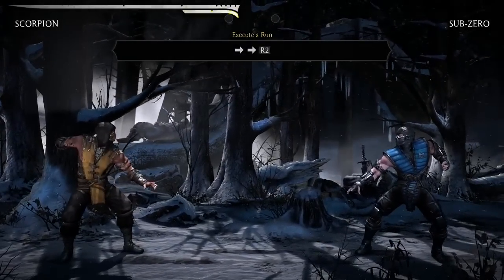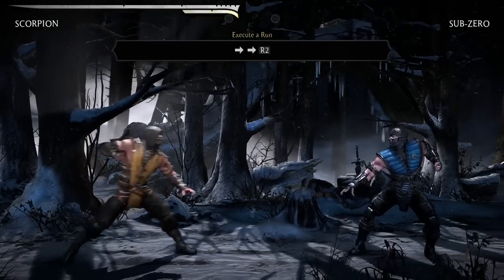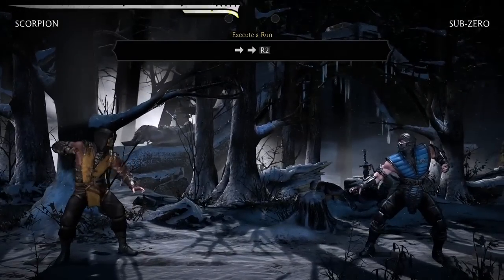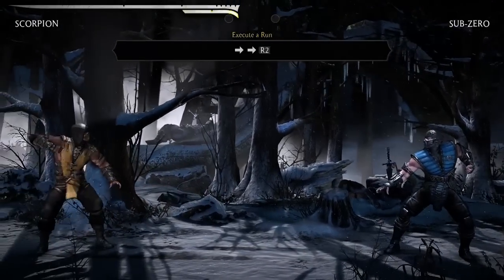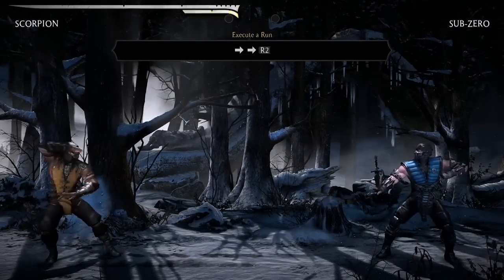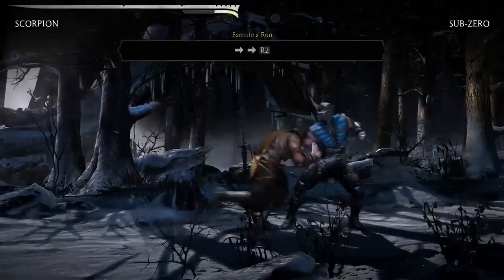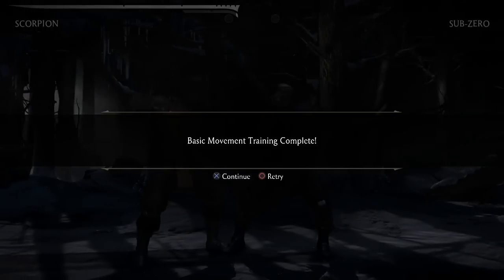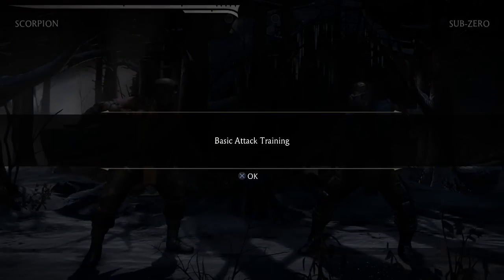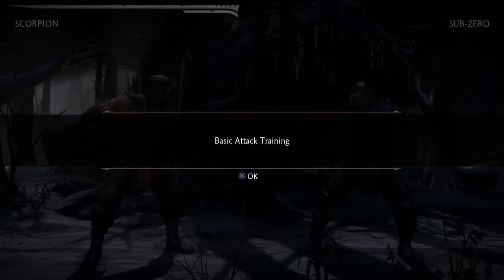Here's where I want to help you guys out with executing a run. A lot of characters in this game — I think Cassie Cage, Reptile, quite a few others — are gonna have runs in mid-combos. A lot of people have been having trouble executing this properly. The best way to do this is pressing forward and then forward and R2 at the same time, instead of doing forward, forward, R2 sequentially. Press forward and forward-R2 simultaneously and you'll get a clean run animation. That should help you quite a bit regardless of whether you have the game or not — it'll make your run canceling in combos that much easier.